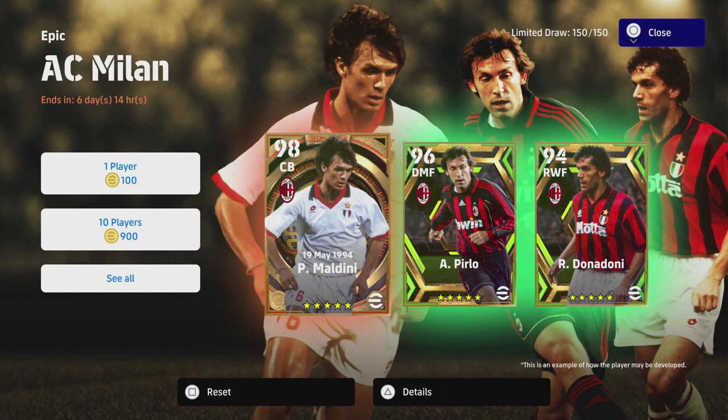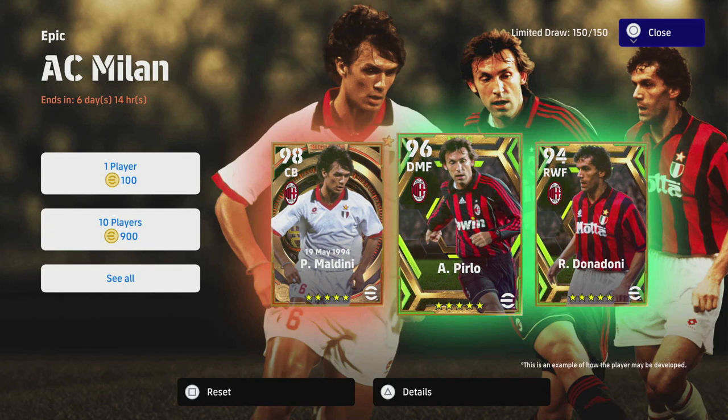We are back on the channel with another AC Milan big time Maldini training guide. Now this guy — we've already covered Pirlo, if you've missed that player training guide it's on the card. Pirlo is one of the hardest players to train up because it depends a lot on your play style, your possession style, how you keep the ball, whether it's quick touch passing or playing the ball around. There's a lot to talk about in that video, but for this Maldini card I genuinely think we have an end game center back here.